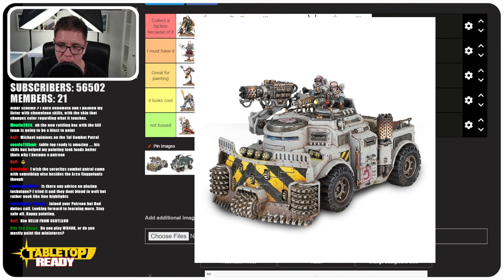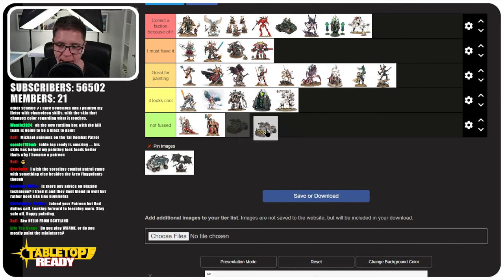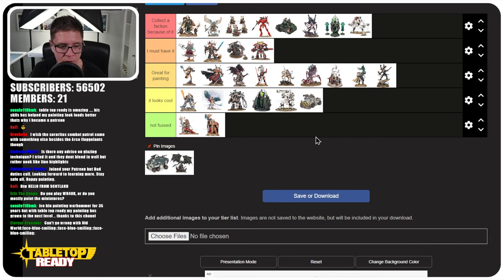The Genestealer Cults suffer the same fate as the Drukhari — it's not a big enough range and they don't really have a centrepiece miniature. This is the largest vehicle they have, and it just goes in 'Looks Cool.' It would be fun to paint, but it wouldn't be the first choice. There are loads of great infantry models — the Genestealer Cults range has some of the most characterful infantry in 40K — but there's no standout centerpiece or special character. I'm also really loving the Necromunda miniatures with the gang trying to replicate tyranids and would love to see that aesthetic brought into Genestealer Cults to give them more of a horror vibe.